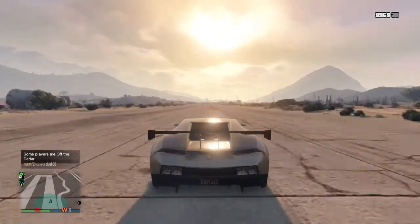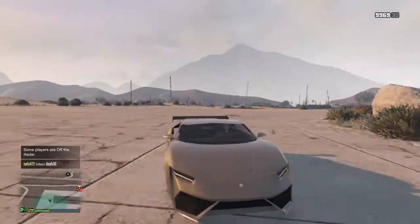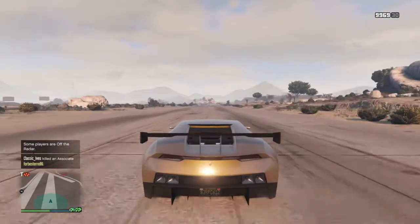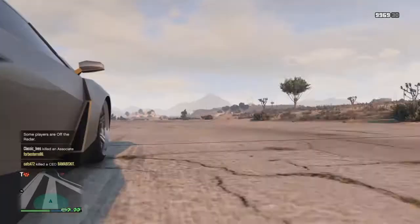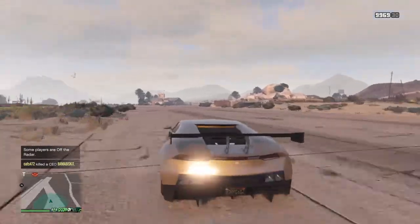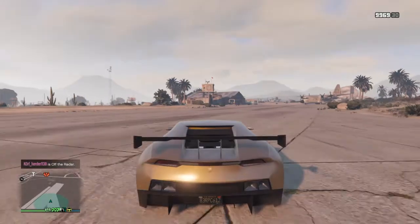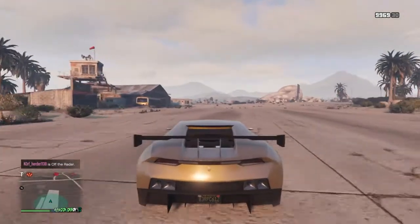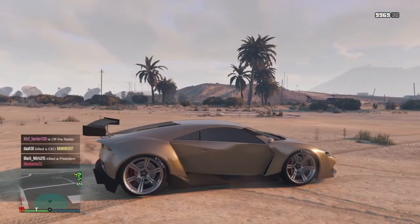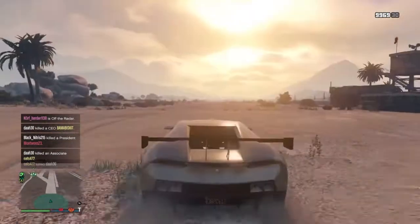So if you know this glitch, I'm gonna be telling you some of the best cars to do it with. I'm gonna tell you about the Comet — the regular Comet, not the retro. If you only lower the back end of it and then kick the back end a little bit — about two times on each side — because if you kick it too much it's gonna start smoking. You don't want that. Lower only the back end and kick each side about two times.